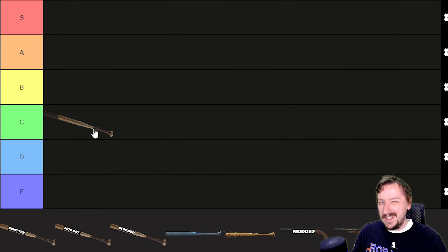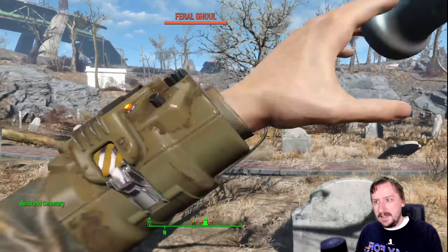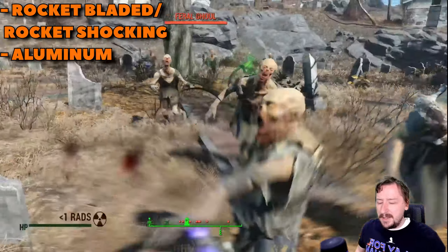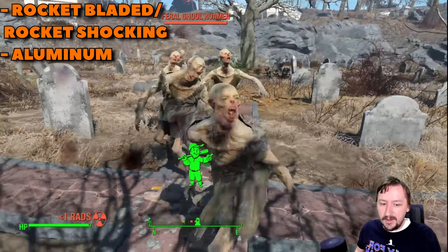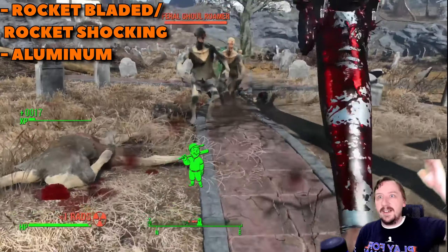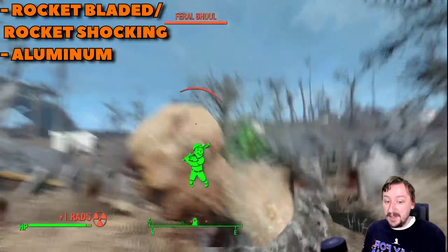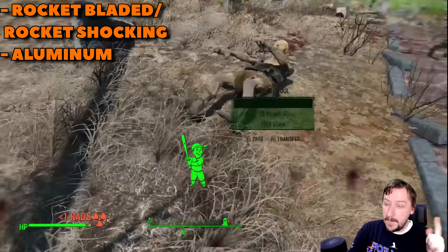For the pros of the baseball bat, you've got pretty good damage, and it is an early game weapon — you can find these all over the place, so they're not particularly difficult to get. Major con, though, is that this weapon is slow; it doesn't swing that quick, and I don't really like that. As for perks, the usual ones: Big Leagues to get extra melee damage; Pain Train is really good if you want to use this with power armor, because then you're just knocking enemies down and beating them to death. Blitz is also really good if you want to be using this in VATS, since melee weapons like VATS quite a lot.